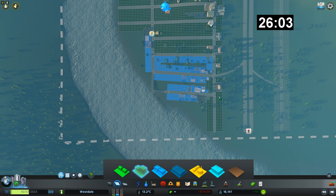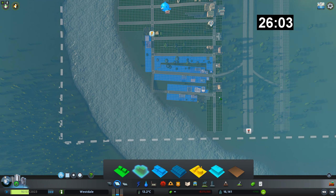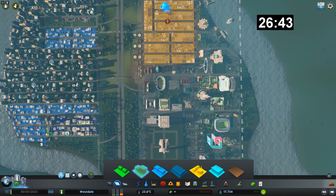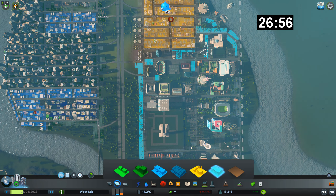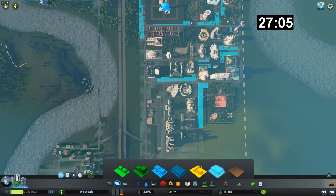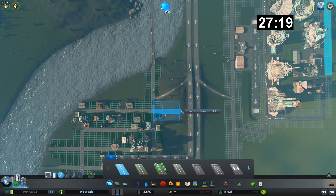They won't have power down there so they're going to complain about that. They're going to complain about lack of everything else so let's drop a school there, a school there, a school there - all the schools. Medical, dead people thing, burning thing, cop shop. Dog parks - everyone likes dog parks. Power, power, power - I don't have the power! Found a path. If you can move in now - commercial, you haven't got commercial, you can have some commercial. Four minutes left - this is the last minute push now.